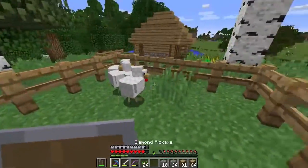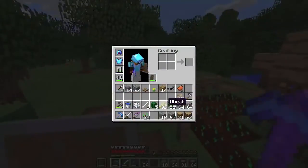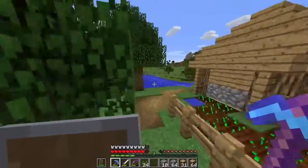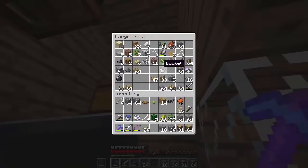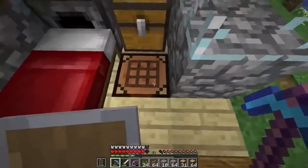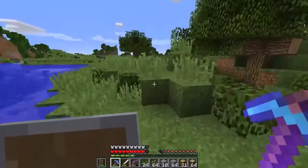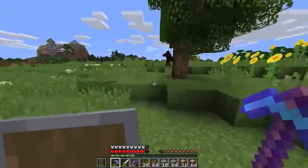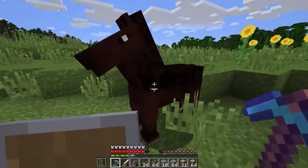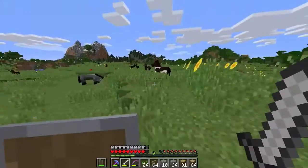We're going to breed a few of you chickens here. In the meantime I might have to take one for lunch — no, joking, we'll leave you guys there. We have enough wheat to make some bread if need be. Let's get some fences before we go — there we are, and that should be everything we need right now. I'm going to let you guys come up with the decision of what to name the horse in the next episode — I'll pick a name because we do have the name tag. Let me know what you guys think about that.